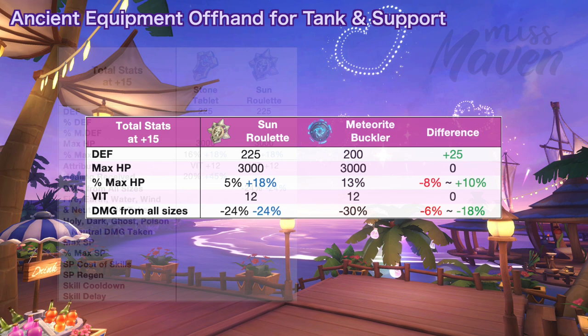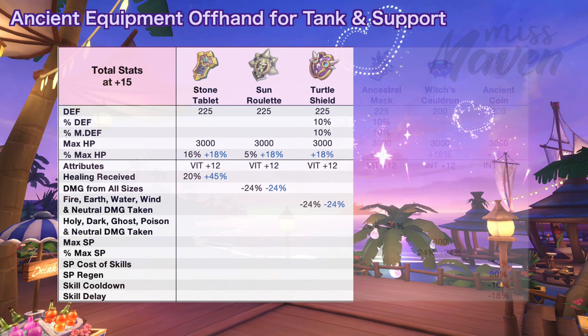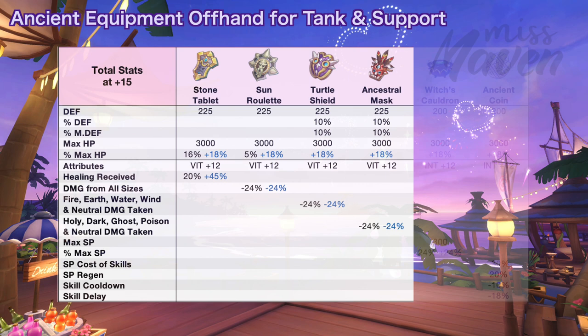When comparing Sun Roulette to Meteorite Buckler, you'll either get 10% higher max HP but 6% less damage reduction from all sizes, or you'll have 18% more damage reduction from all sizes but less 8% max HP. Next we have the Turtle Shield for increasing DEF and MDef by 10% as well as reducing fire, water, wind, earth, and neutral damage taken by 24% or up to 48% if you get the unique random attribute. When comparing it to Giant Armor Shield, the Turtle Shield will grant higher reduction from elemental and neutral damage taken. Next is the Ancestral Mask for increasing DEF and MDef by 10% as well as reducing holy, dark, ghost, poison, and neutral damage taken by 24% or up to 48% if you get the unique random attribute. There's no old offhand that gives damage reduction to these four elements, so it's a good idea to have one in case you're struggling against holy and dark attacks of Saint and Runemasters, the poison attacks of Bladesoul, or the ghost skills of arcane masters and ninjas.